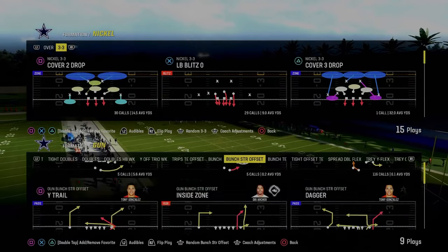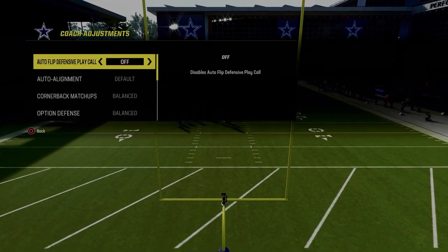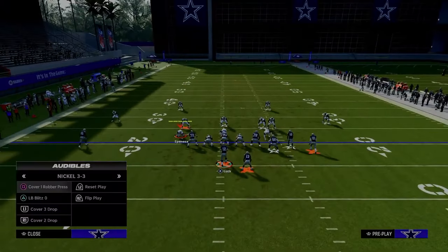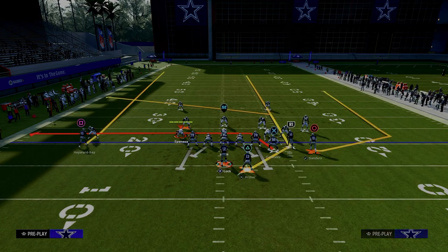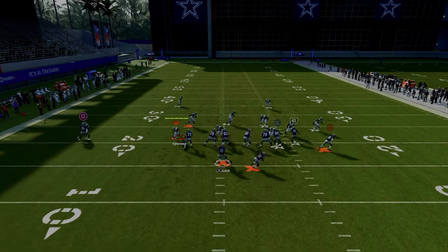Coming in at number two is the play Durham out of the Gun Bunch Strong Offset formation in the New York Jets offensive playbook. This is really effective because against man-to-man coverage, you put your slot receiver on a slot apprentice post, drag your tight end, and put your running back on a streak or wheel route. With your bunch to the wide side, use a wheel route; short side, use a streak.